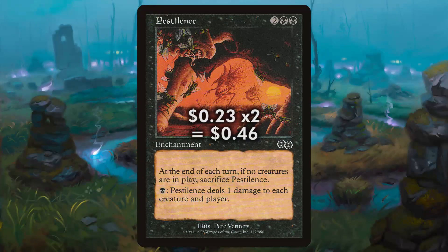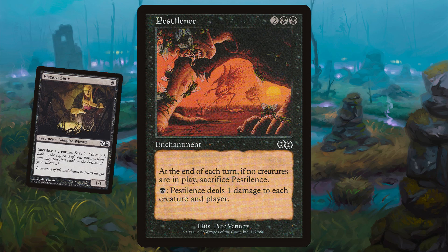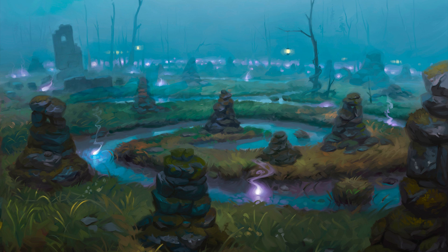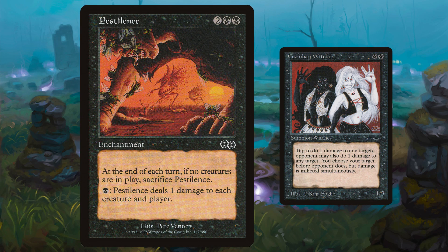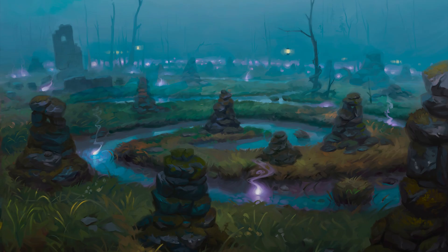Pestilence wins games outright. For one black mana, Pestilence deals one damage to each creature and each player. All we need is mana and to be at a higher life total than our opponent, and Pestilence more or less wins the game for us. Use it to sweep the board and bring our opponents down to zero over several turns. The enchantment will go away if we clear the board of all creatures, but by strategically casting new creatures after Pestilence sweeps, or just leaning into our high toughness creatures, we can usually keep the enchantment around while whittling our opponents down to nothing on board and no life total.